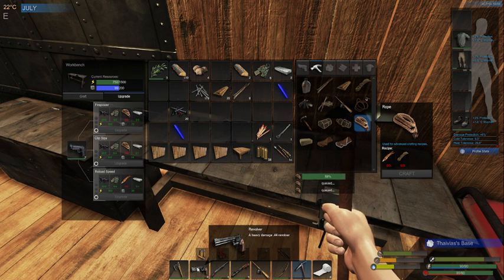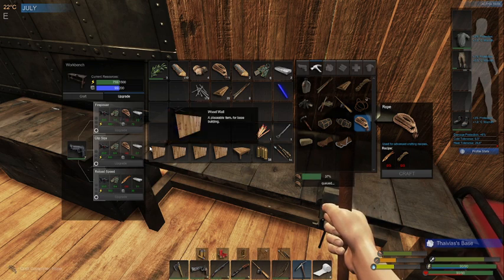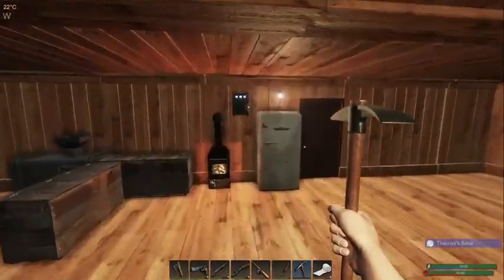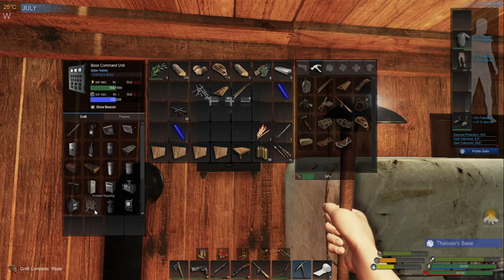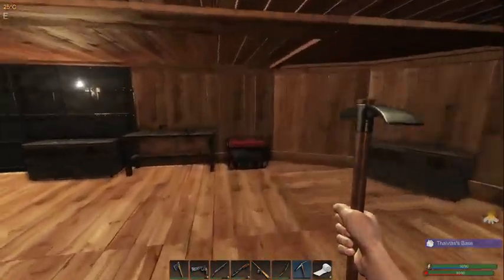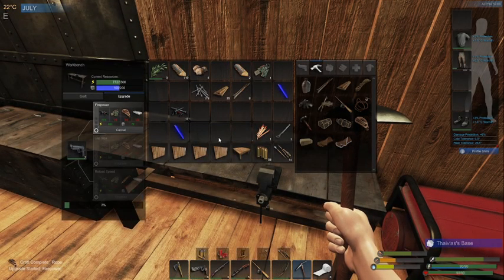I believe we should be able to take down a wolf with two shots. So we're going to do that. This needs 450 and 90, so we're going to have to get that going. And there we go — upgraded my gun.